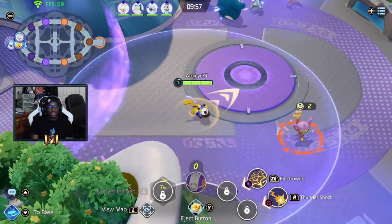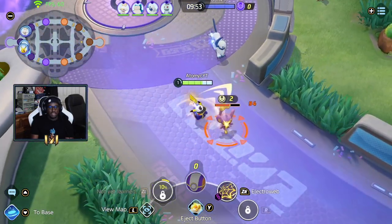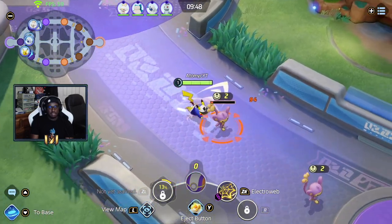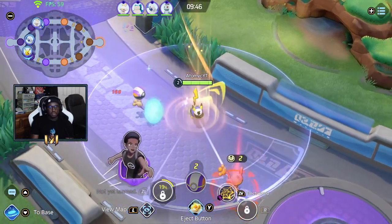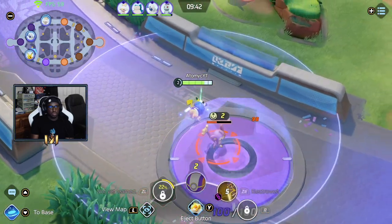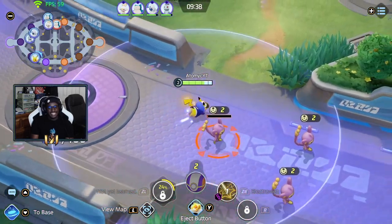I wanted to go with Snorlax but it looks like my teammates are going to leave me on a solo lane. They're setting three up top so I'll take my Machop. Looks like I've got two in the jungle — yes sir.